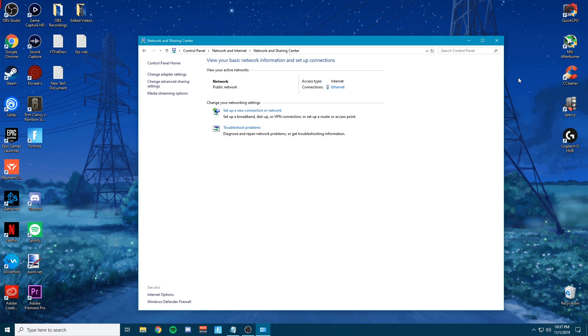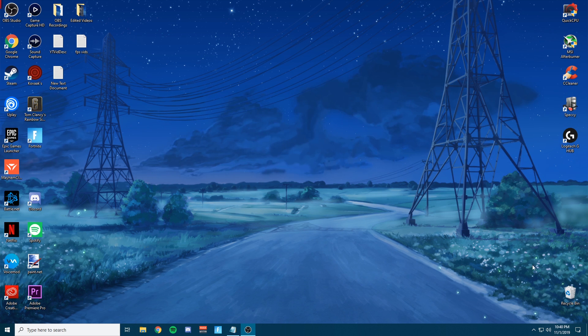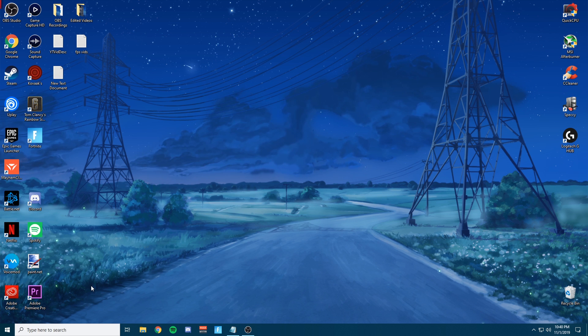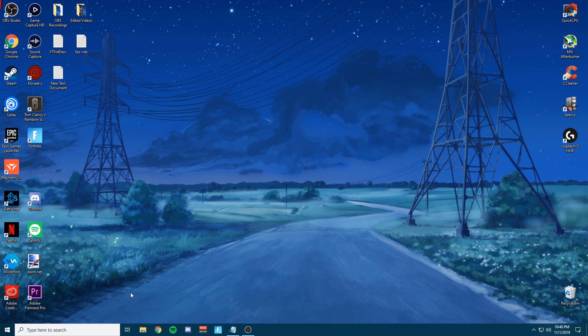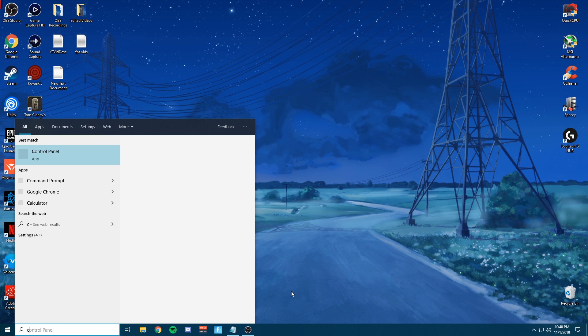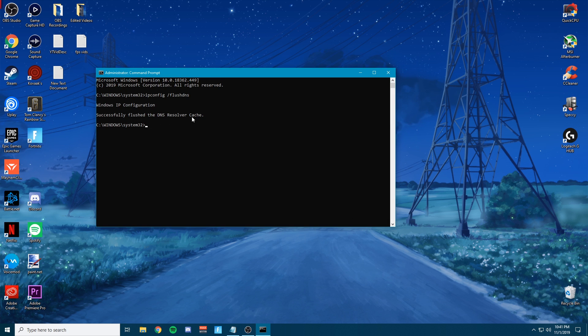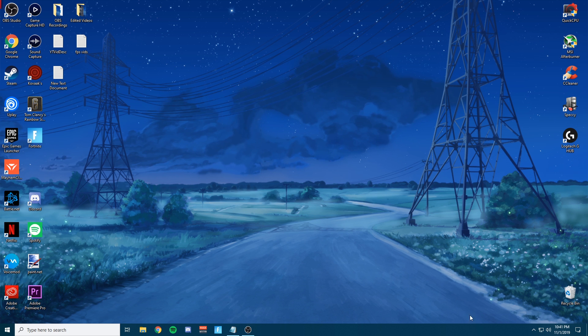After that, go ahead and close those windows — that will change your DNS server. Now we're going to clean our DNS cache for security purposes and to speed up and create new connections optimized for that DNS server. Go ahead and type 'cmd,' click Run as Administrator, click Yes, and type: ipconfig /flushdns. It should say it has successfully flushed the DNS resolver cache, and then you are good with your DNS servers.